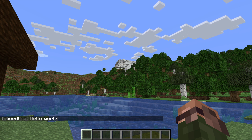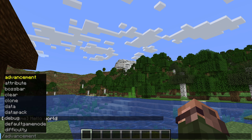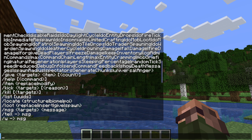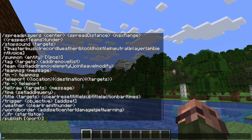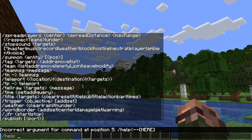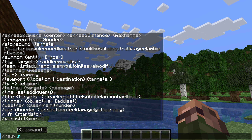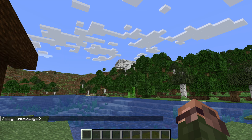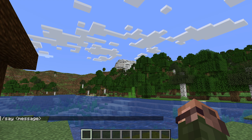Another very useful command is slash help. Just typing that alone will give you a full list of all the available commands and their syntax, which means what type of input the game expects for that command. A more useful way to use the help command is slash help followed by the name of another command — that will show the syntax for only that command. Doing that for our say command shows that the game expects the command to be followed by a message, which is exactly what we entered before.